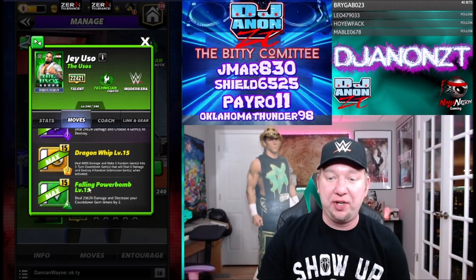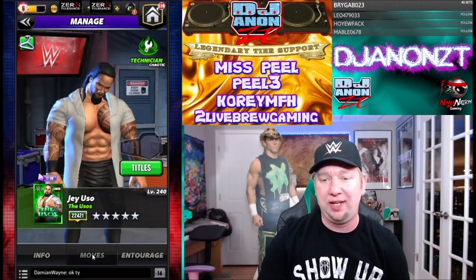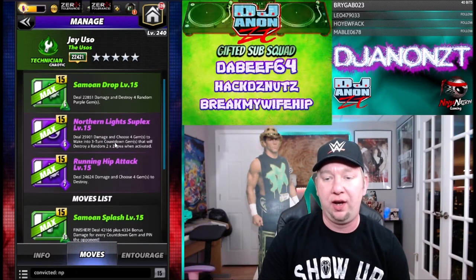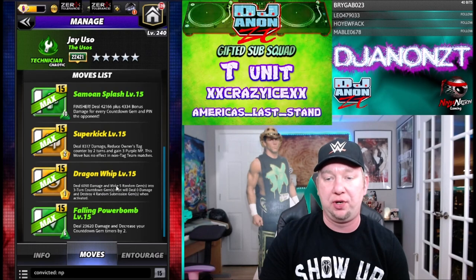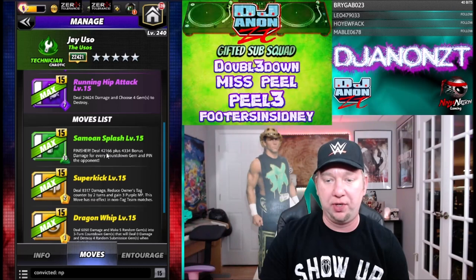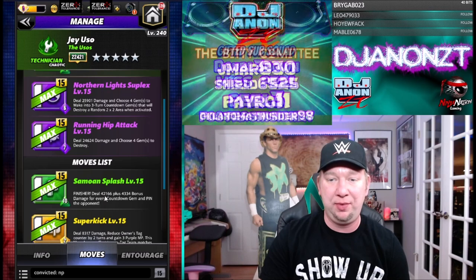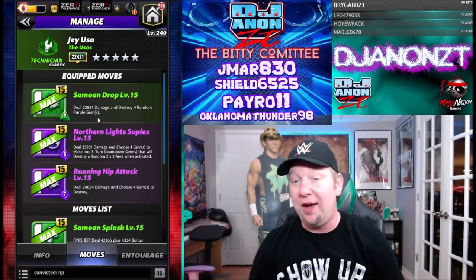The decrease-countdown-gem-timers-by-two move — we could figure something out for that, but I just don't think anything he's going to do will work better than the first move set. He does have a move that'll do bonus damage for countdown gems, so I suppose you could use this one-turn move to spam out countdown gems and then try to get the bonus. Maybe we will try that at the end — we could use that and the purple move and the green move, we'll have to see.